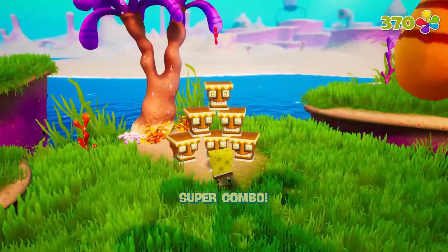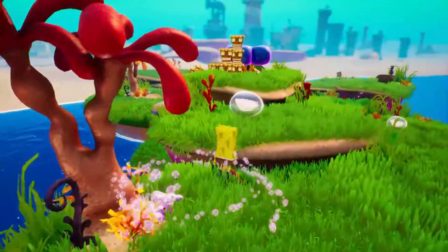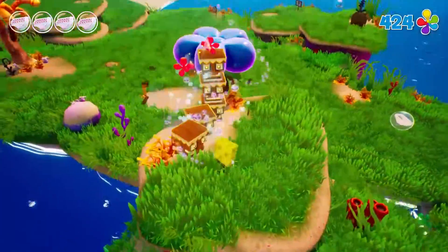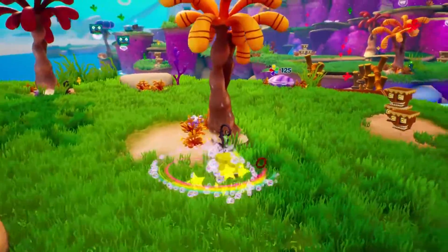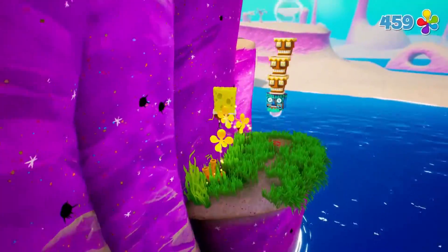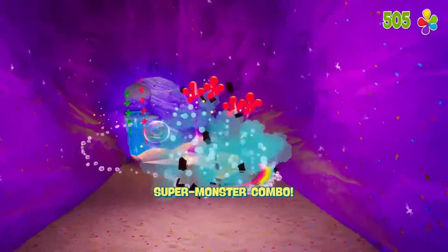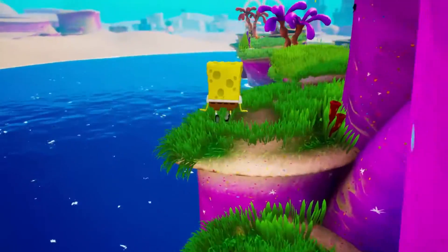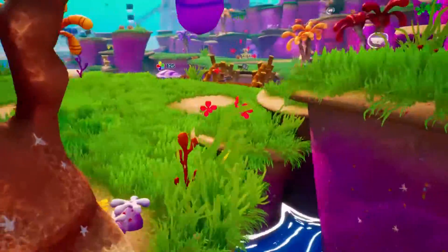You've just met the Sponginator. I keep forgetting you gotta leave the Tiki heads there for a second so you can jump off of them first usually. More underwear that I don't need, cool. Ultra combo! Oh, I forgot about the combos they have. Oh, you can jump on those — it's kind of weird.